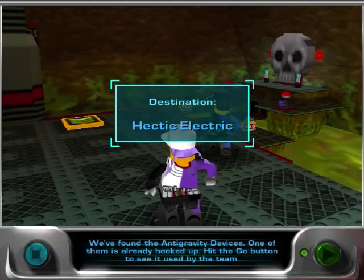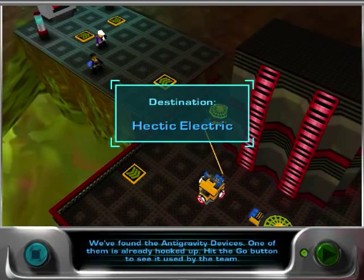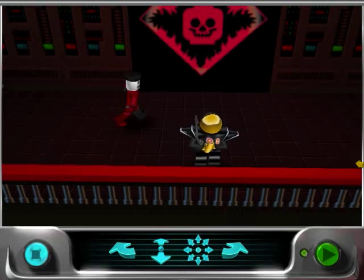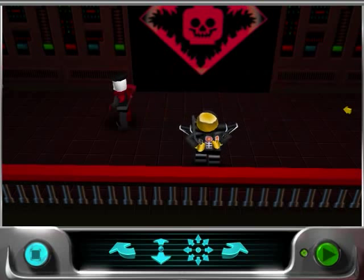We found the anti-gravity devices. We found them. One of them is already hooked up. What we need to unlock is electricity to unlock the doors. I love it. Well done. You are visible. Unfortunately, now I've had to go and change the locks again.